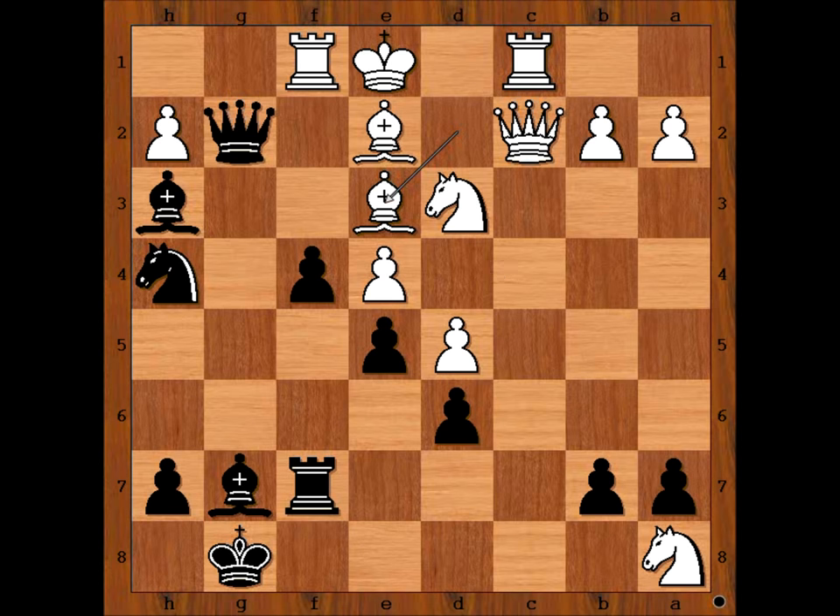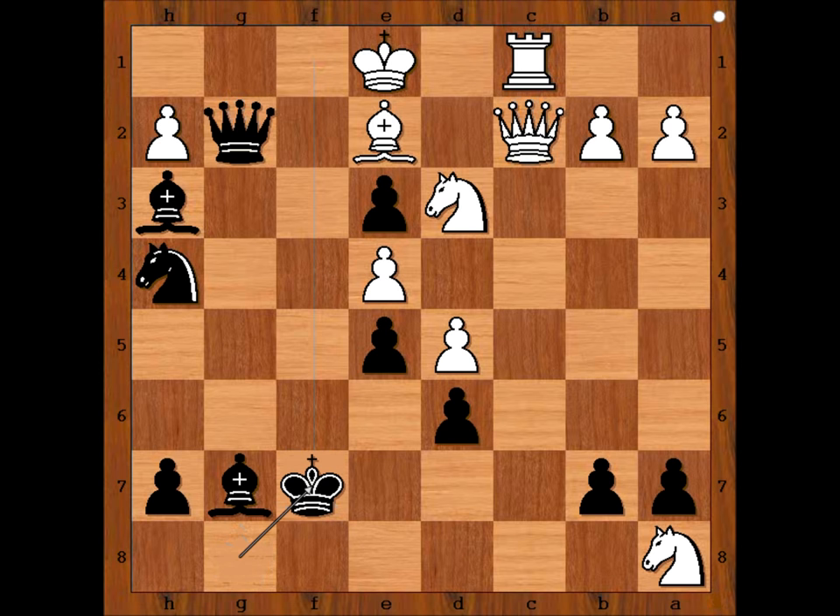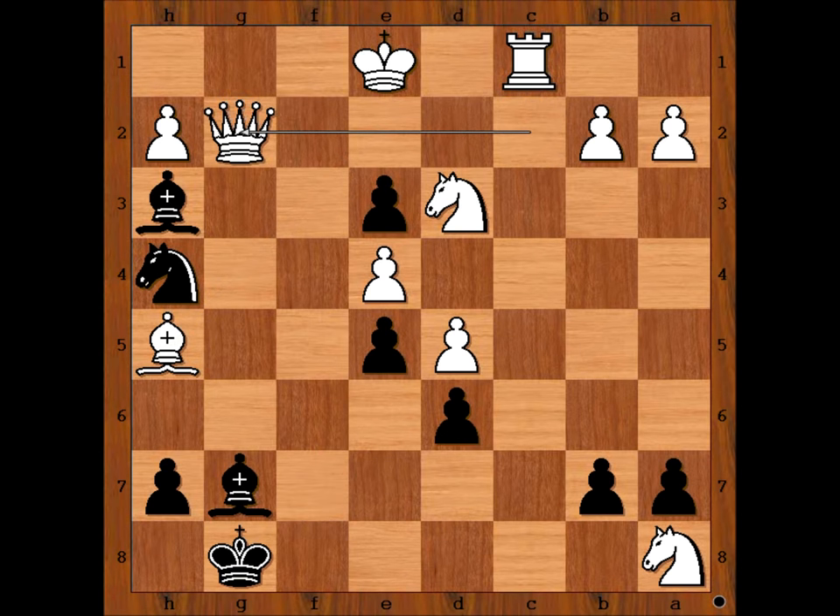Pawn takes bishop. Tal captured the pawn on e4 with the queen. What is wrong with pawn takes bishop? Well, the bishop is poisoned. If pawn takes bishop, then rook takes on f7. And after king takes, white has a winning move. What is the winning move for white in this position? Check. And after king to g8, queen takes queen, and white is winning.